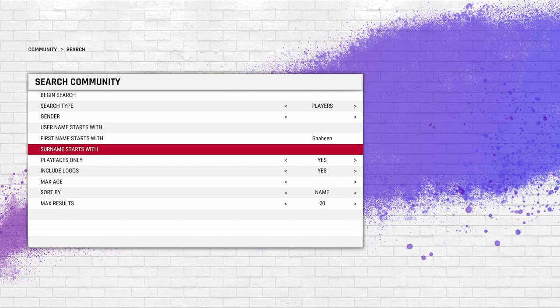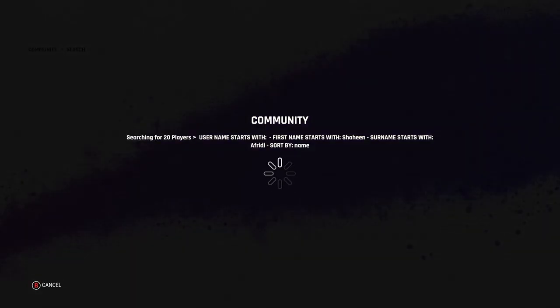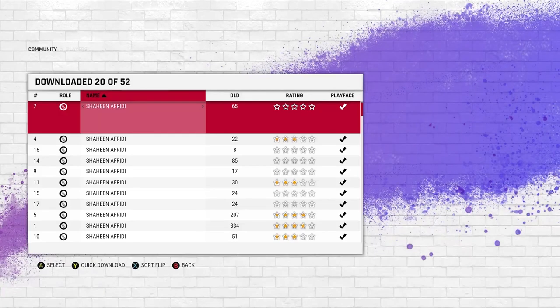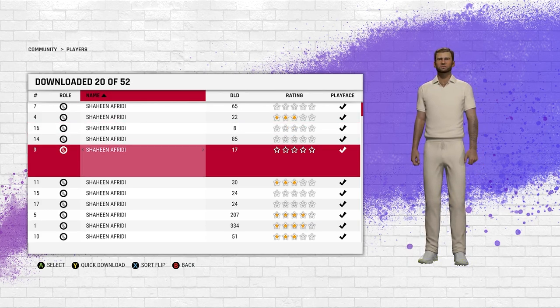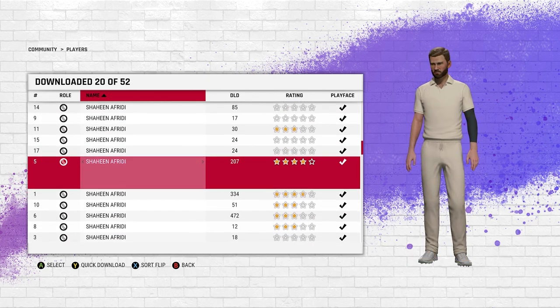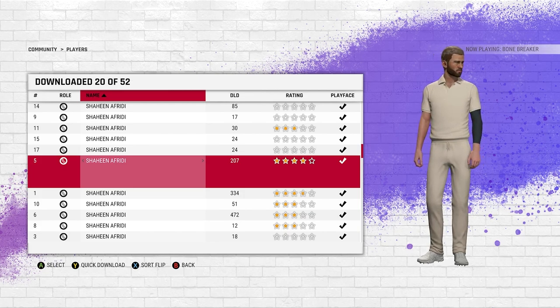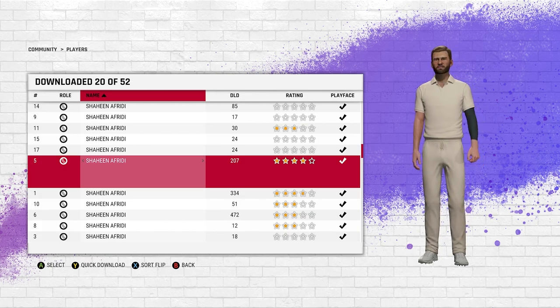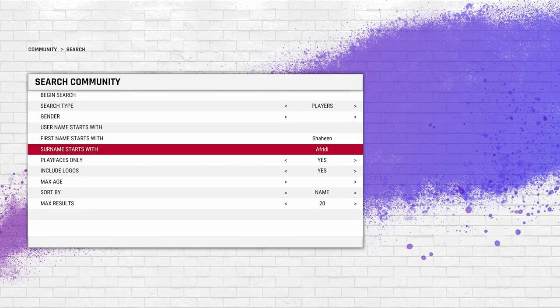Let's do Shaheen Afridi. I picked this one because I want to show you something — this player has two last names. Search it and it'll show you a list of players starting with Shaheen and ending with Afridi. If you're satisfied with any of those, go ahead and download them the same way — hit Y on Xbox or Triangle on PlayStation for the quick download. But if they all look bad, go back and search for 'Shaheen Shah' instead.